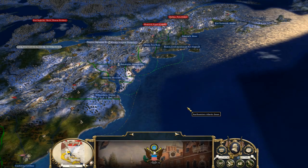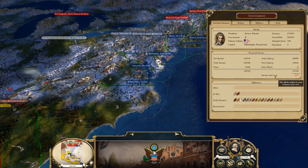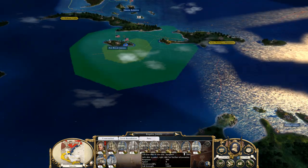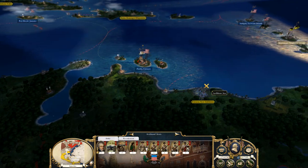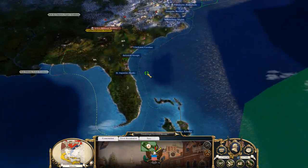Hello all and welcome back. This is part 24 of the United States campaign on Empire 2 mod. We have a couple things on the agenda. I'm getting negative 600 which is better than the negative 12k I was getting earlier. I just took Leeward Islands and we're repairing that, so it'll increase my income next turn hopefully.